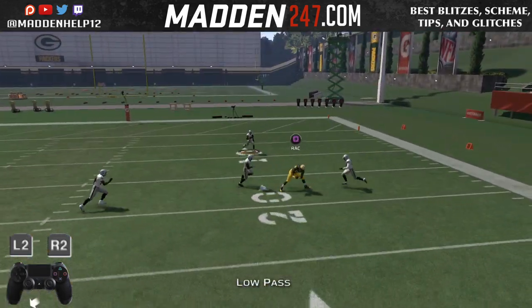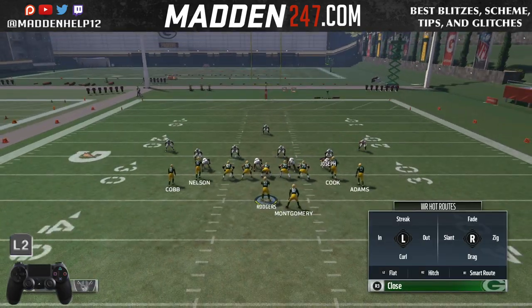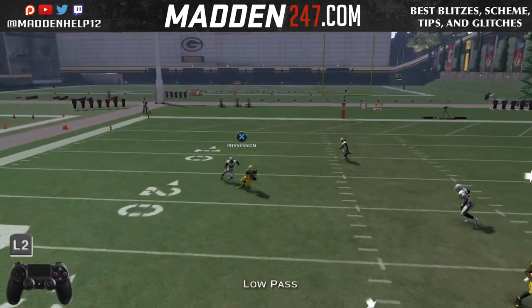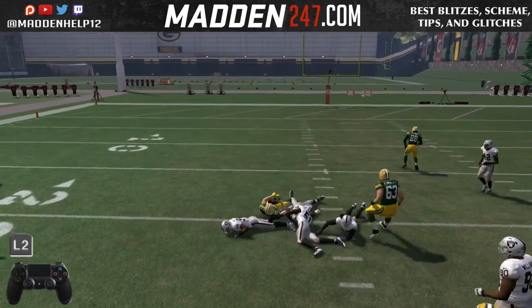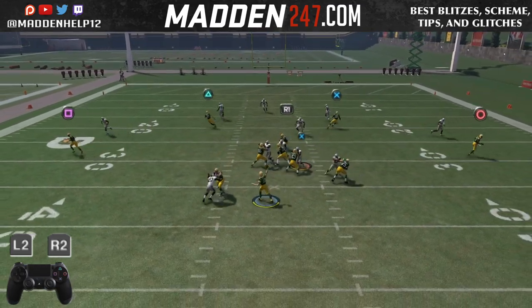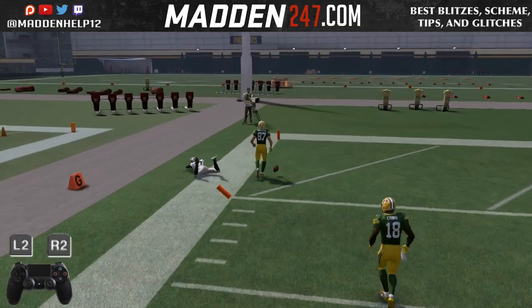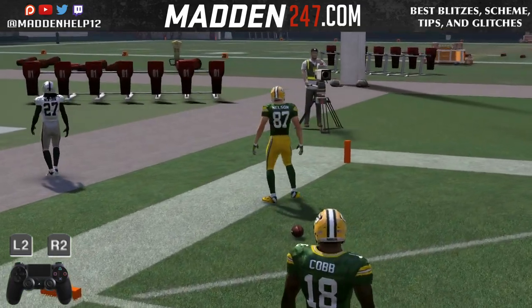So make sure you notice the difference between the two. Whenever L2 and R2 is up, that's when I'm throwing it with both, and if it's just L2, showing you the difference between the two different throws. So I hope y'all enjoyed the tip for this week — it's a great tip to utilize, especially with the flat corner combo that y'all have had all year. This is just a way to improve on that.